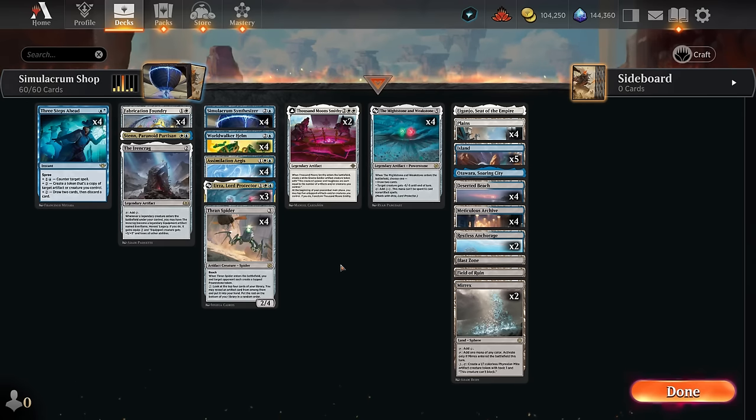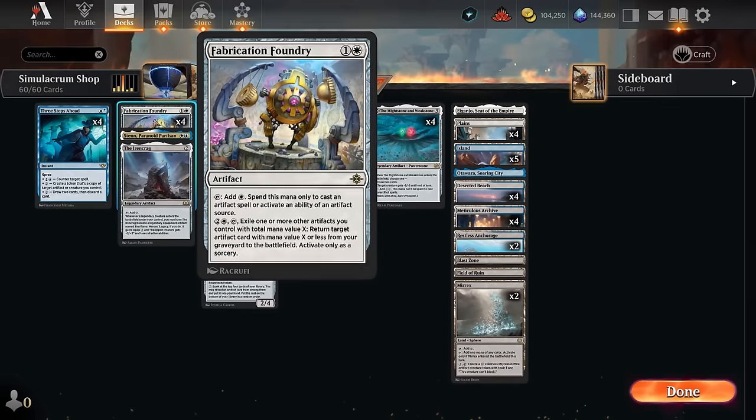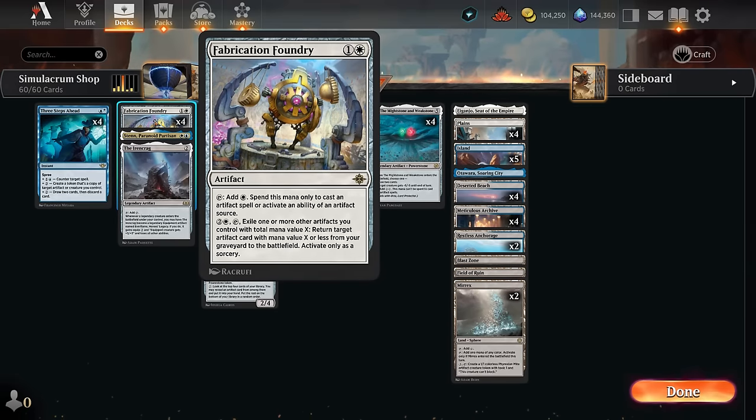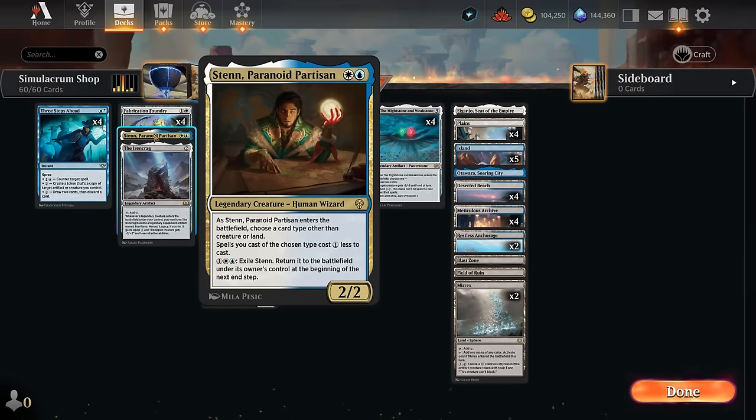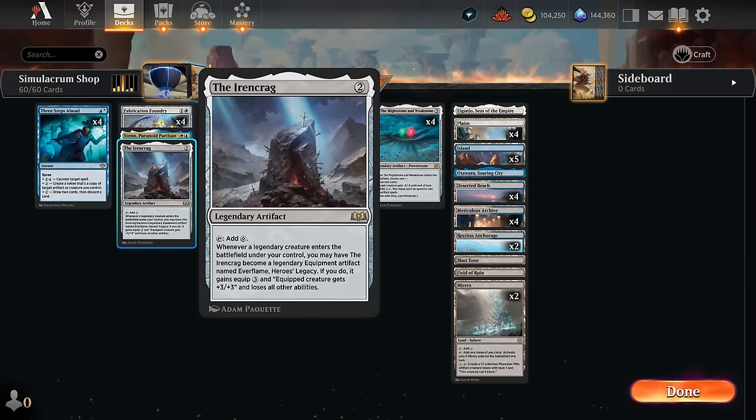To round out the deck, we also have Assimilation Aegis, which gives us a bit of removal. It can exile an opposing creature until the Aegis leaves the battlefield, and we can even equip one of our creatures to turn it into a copy of the exiled card. And at two mana we've got a little bit of mana acceleration with Fabrication Foundry, which can also get artifacts back from the graveyard. Sten naming artifact can give them a one-mana discount. And then the Ironcrag is legendary so we're just playing the one copy, but it can also help us ramp.